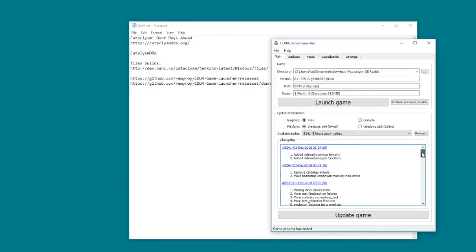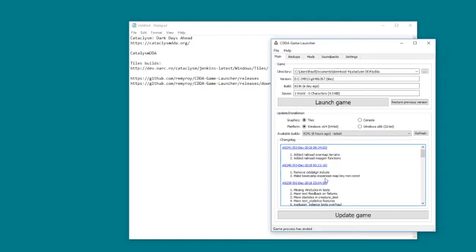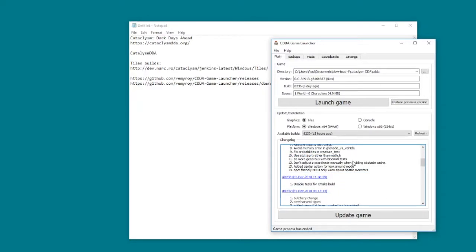You can get a summary of what's going on. The really handy thing about this launcher is you can choose what version you want, then when you hit update it'll download to whatever folder you specified. People are adding new features to this constantly.